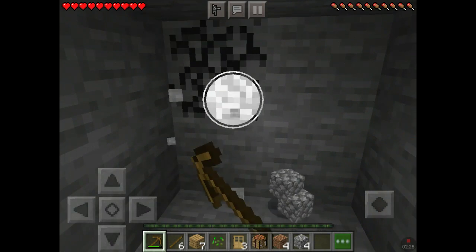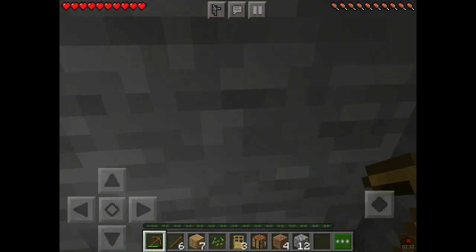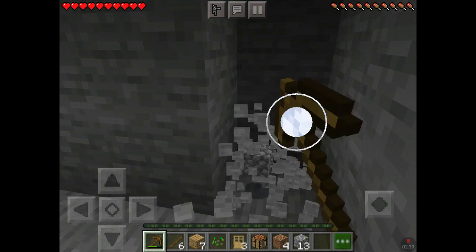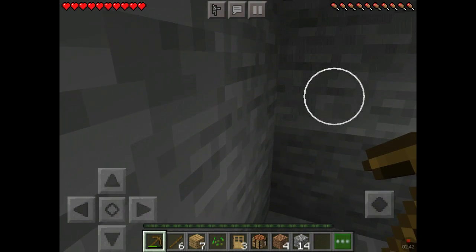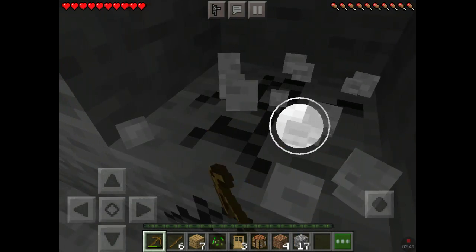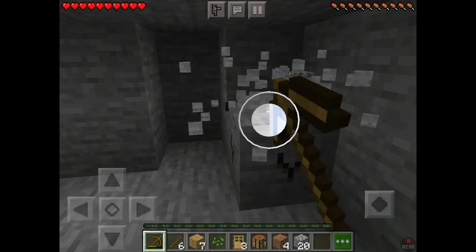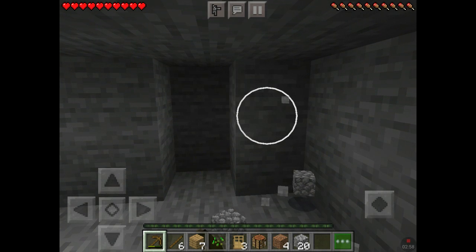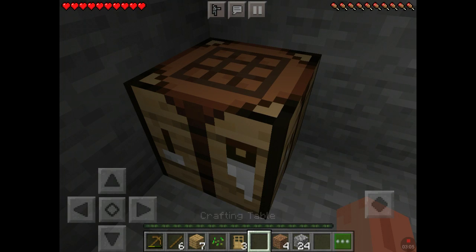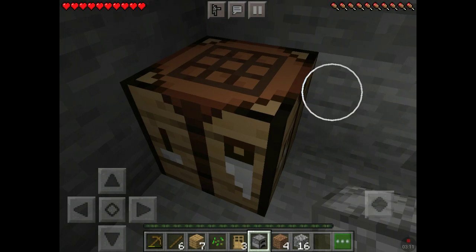Let's collect all this cobblestone and grab a few more pieces of stone. I want to make this nice and big because I might be here for a while — I'll need shelter when night comes. Let me put my crafting table here and now I can build a furnace.